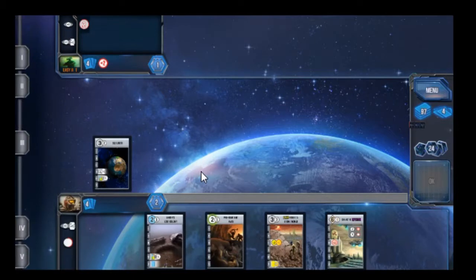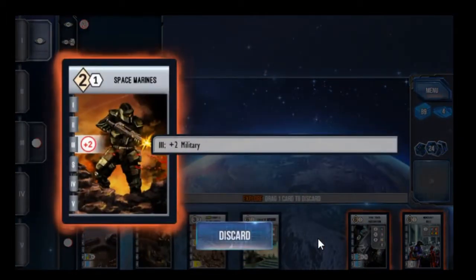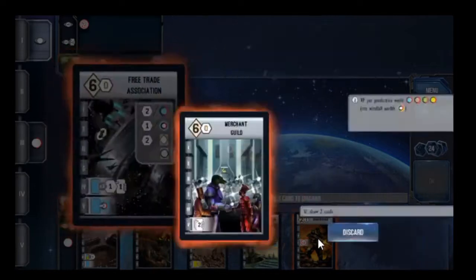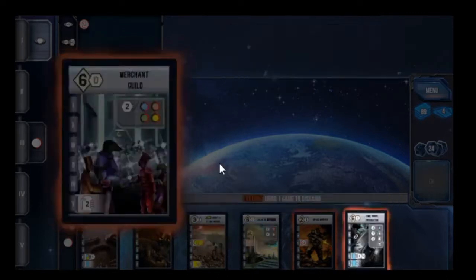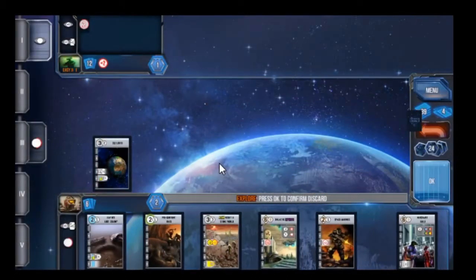I want to consume it for cards, not for a victory point. We are only triggering the Exploration Phase and the Settling Phase. I drew three cards, of which I get to keep two. Space Marines gives us a plus two to our military — I'm going to keep that because I'm trying to do a military thing here. Free Trade Association is our novelty good six dev. The Merchant Guild gives us points per Production World and lets you draw two cards whenever you produce. I'm not interested in keeping those — I'm going to discard that one.